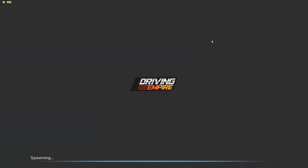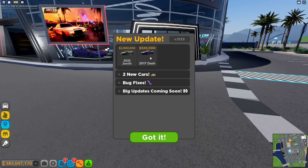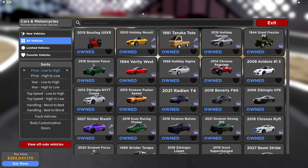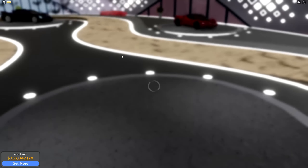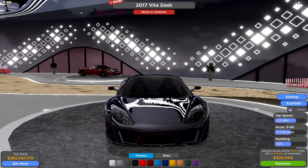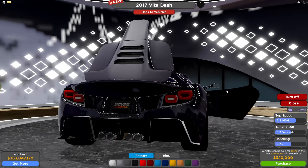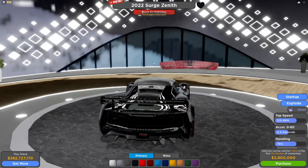There's a new update in Driving Empire. There are two new cars - let's check them out. In the dealership under new vehicles, there's this thing - I think it's like a Ferrari, I don't know what Ferrari it is, but it sounds a bit weird. It's 320k, so let's get that.